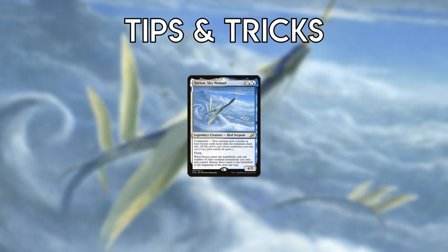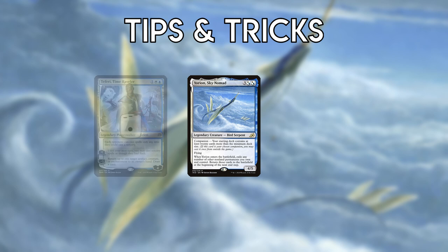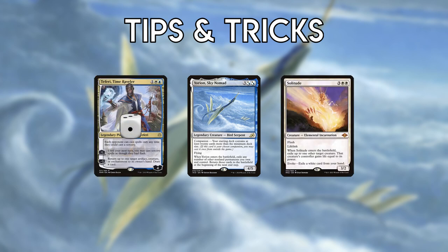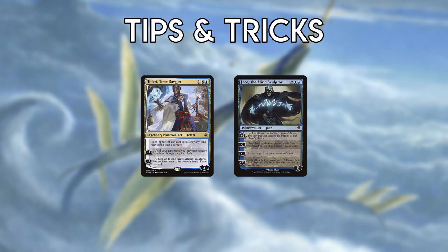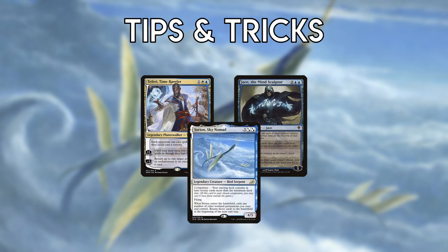Tips and Tricks. Yorion serves a multitude of functions, primarily generating card advantage by re-triggering ETB permanents. However, it can also reset loyalty counters on Planeswalkers you've minused and pitch to Evoked Solitude. And did I mention it's also a 4/5 flyer? Teferi, and to a lesser extent Jace, are similarly Swiss army knives, doubling ETB triggers from various permanents, especially Abundant Growth. Either of them plus Yorion is a nigh-unstoppable card advantage machine.